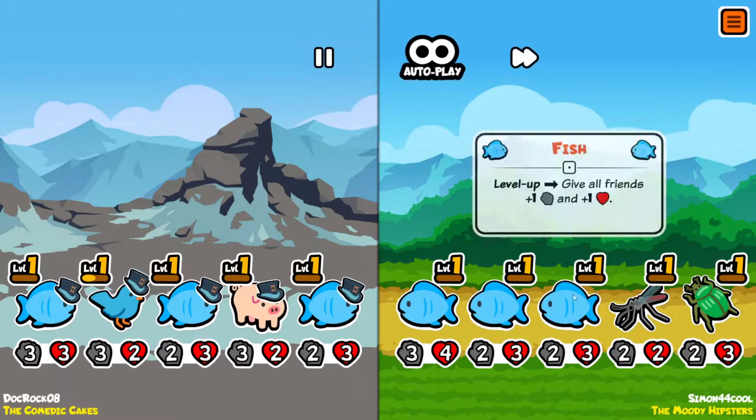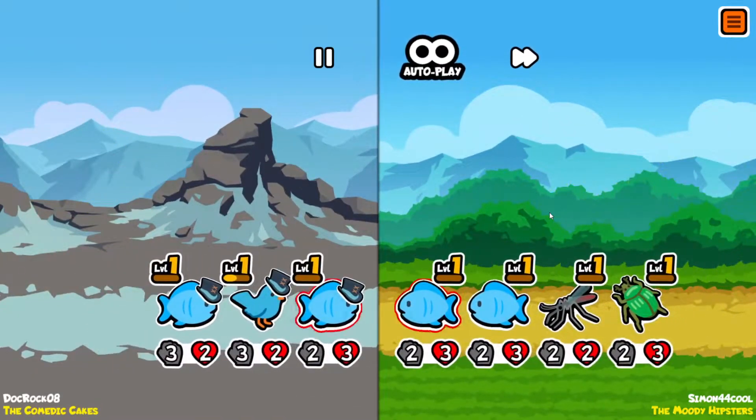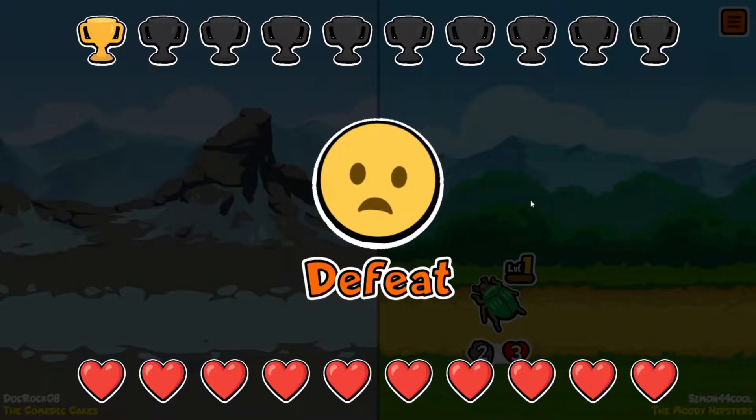Somebody has the same plan — a three-four fish. We might lose these; their fish are just better. Yep, unfortunate. The mosquito luck got us there. Ten lives though — this is going to be interesting.